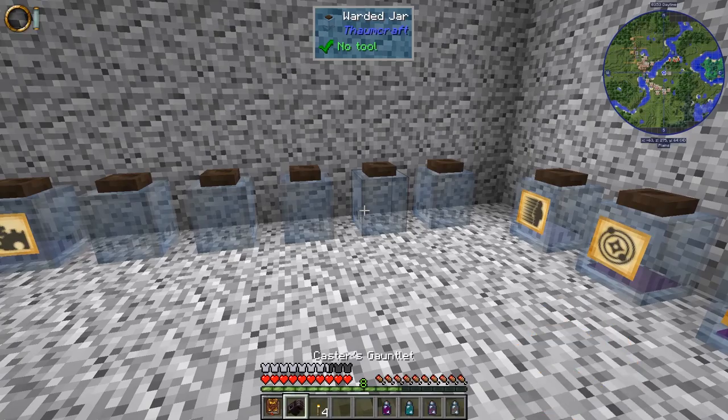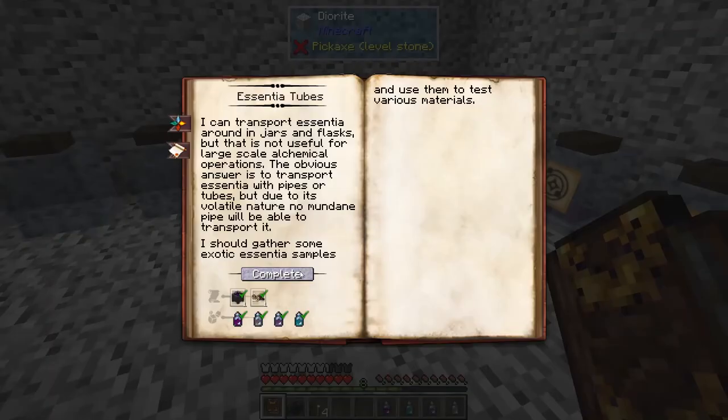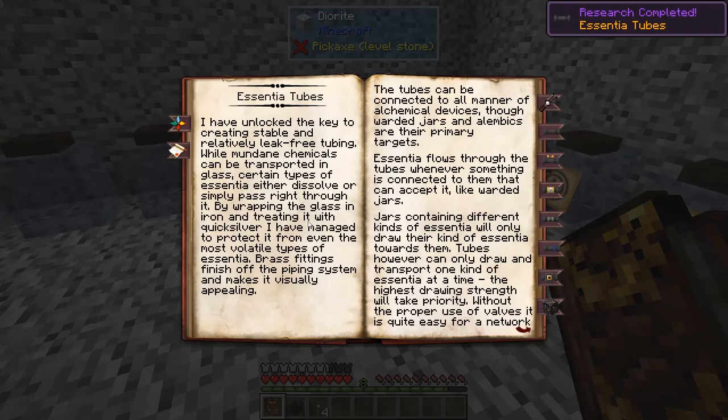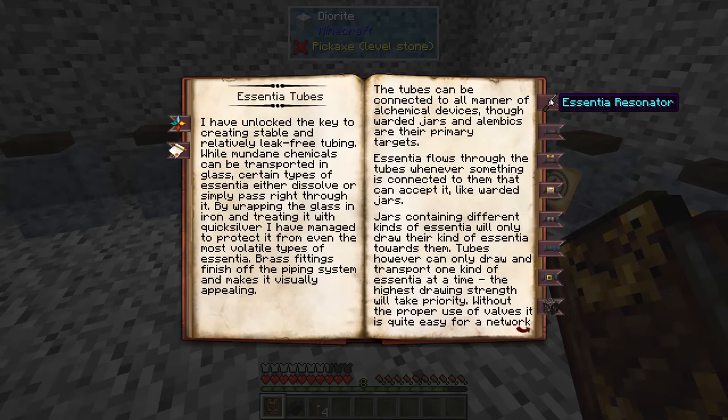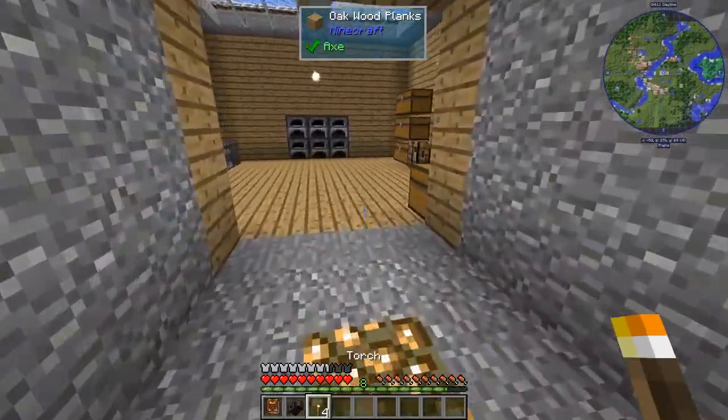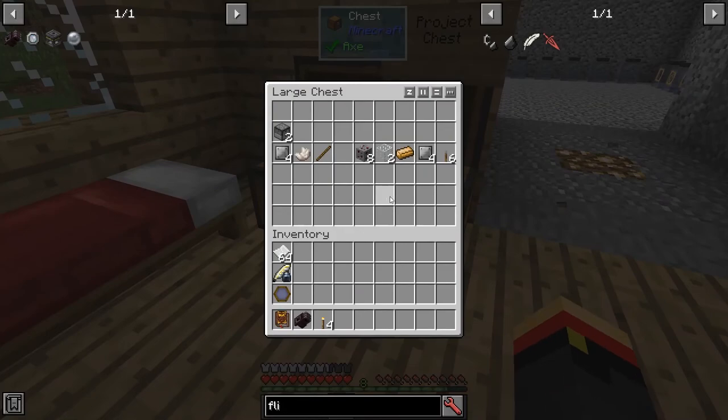So let's go back into the Thaumonomicon and get it complete on this. And now we can make Essentia Tubes. There are lots of different kinds — there's buffers, there's an alchemical construct which we'll use later, and there's also an Essentia Resonator. So let's build a few of those things and see how these tubes might work.